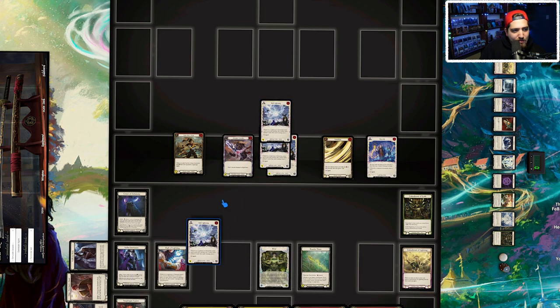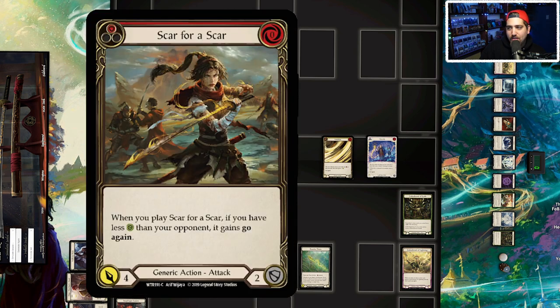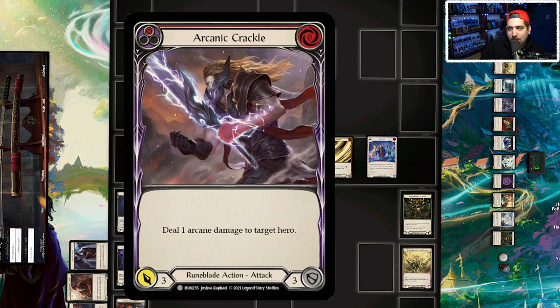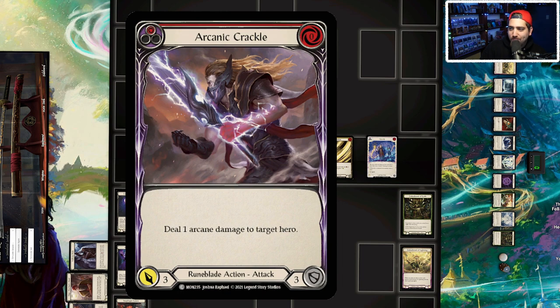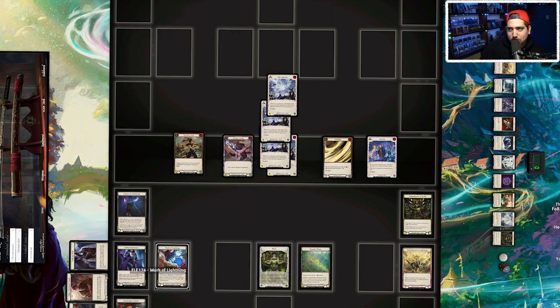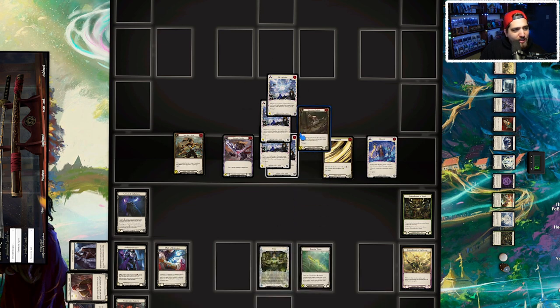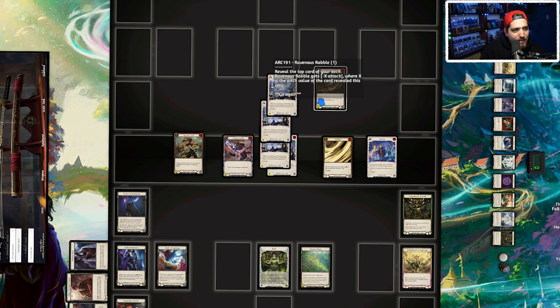Those four Ball Lightning cards guarantee you another action point. The idea is: play one of your free go-again cards, then play one of your optional go-again cards, then finalize with one of the cards that won't get go-again unless you cheat it with Snapdragon Scalers. Ball Lightning is the key free go-again card you want to see.